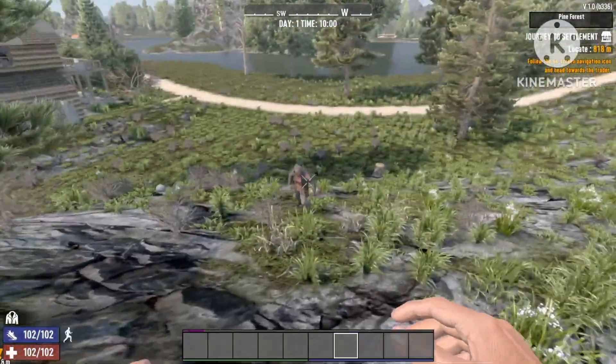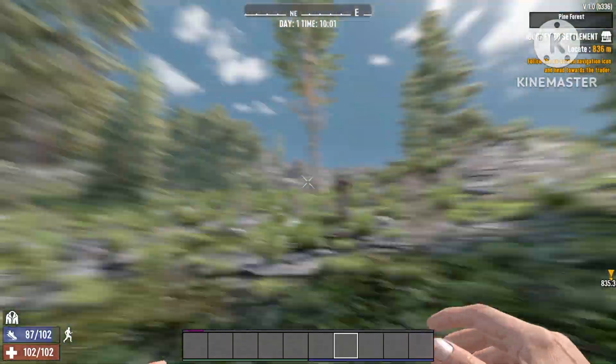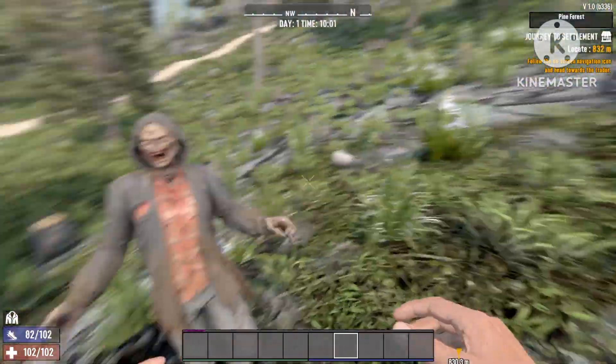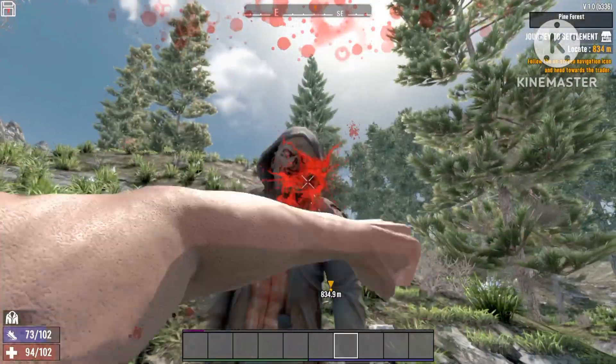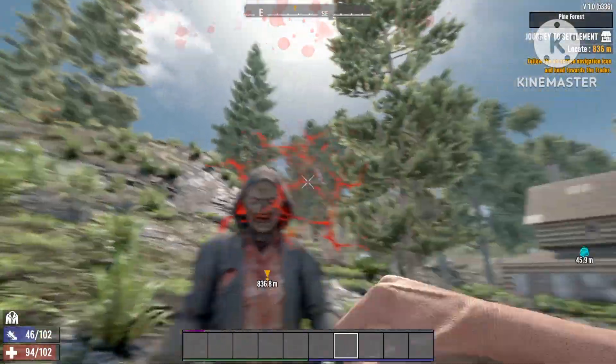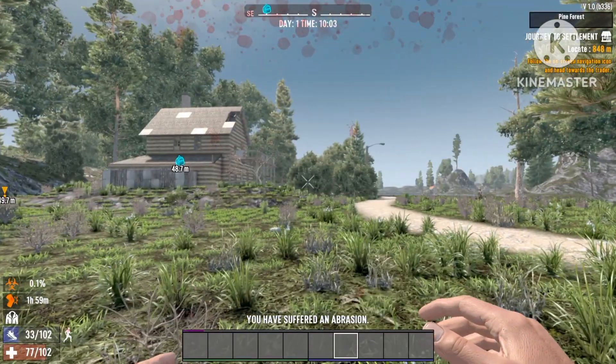Yo, what's up guys, welcome back to Lightning Gaming. In today's episode I'm gonna show you a super OP tip especially for new beginners. It's a way you can kill zombies super easy in POIs — difficult POIs straight at the start. Let's jump straight to it and I'll show you how this works.